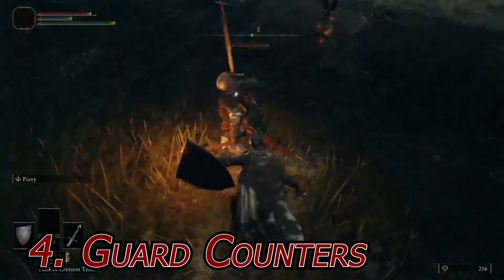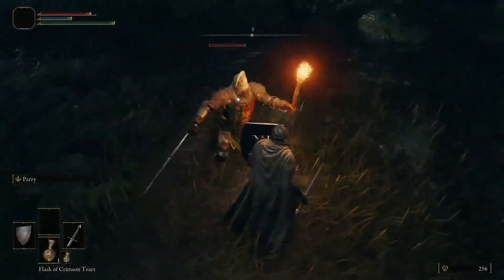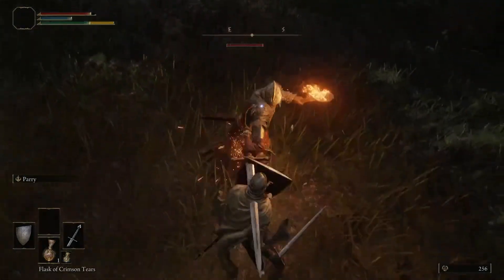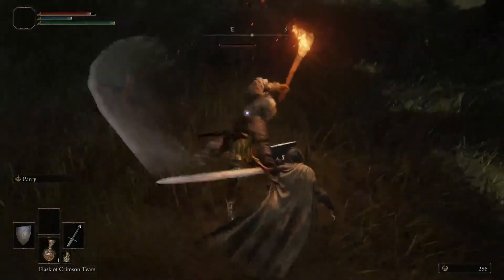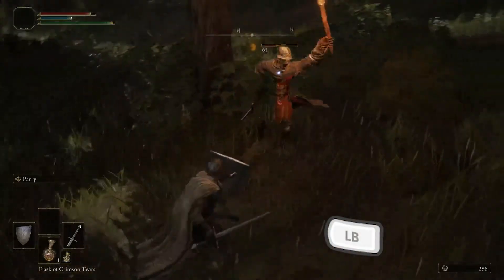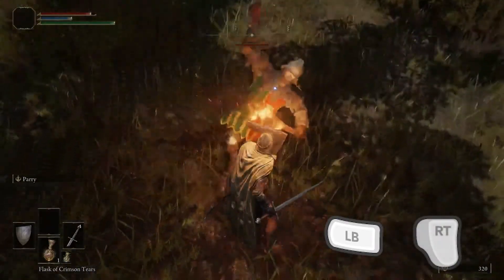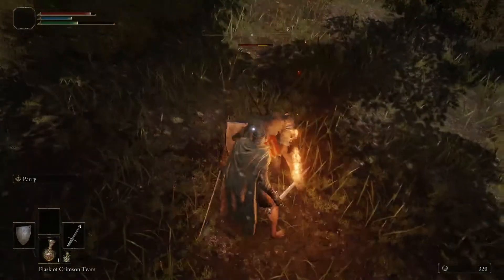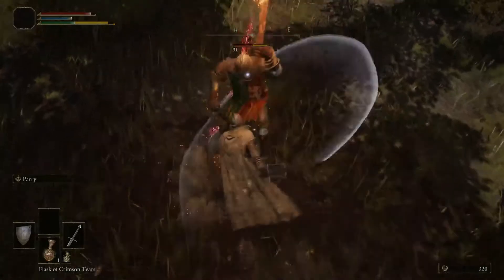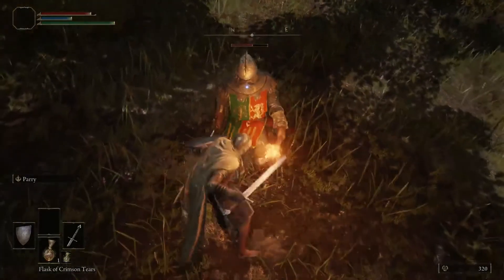Number 4: Guard Counters. Being new to this type of game, it's common to not parry enemy attacks and instead hold your shield up to block incoming attacks, following them up with attacks when you find a window of opportunity. If you're holding the block command — L1 or left shoulder button — and receive an attack, if you press R2 or right trigger for a strong attack after their attack lands, you will carry out what is called a guard counter. Whilst one learns how to parry, guard counters are extremely useful in helping you get damage out to them whilst guarding yourself.